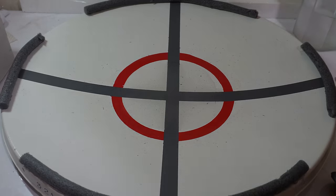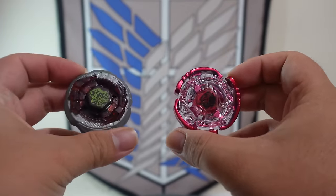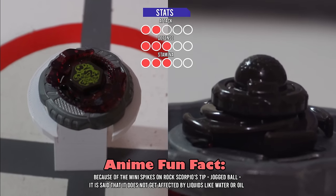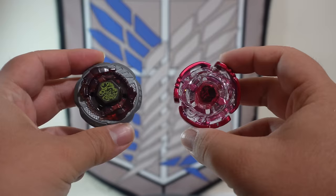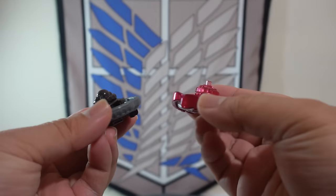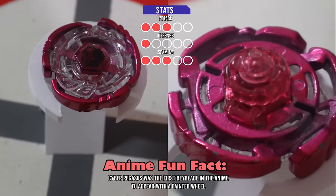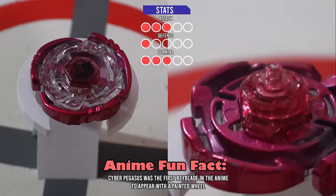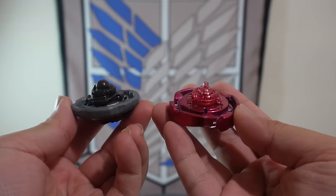For the first battle, we're going to have Rock Scorpio versus Cyber Pegasus. On the left, we have Rock Scorpio, a right-spinning defense-type Beyblade owned by Busujima in the anime. Because of the spikes on the jog-ball tip, Rock Scorpio is said to not be affected by any liquids. On the right, we have Cyber Pegasus, a right-spinning attack-type Beyblade owned by Sora in the anime. Cyber Pegasus' tip, Hole Flat, has a hole inside of it that could either affect it negatively or positively because of the water on the stadium.